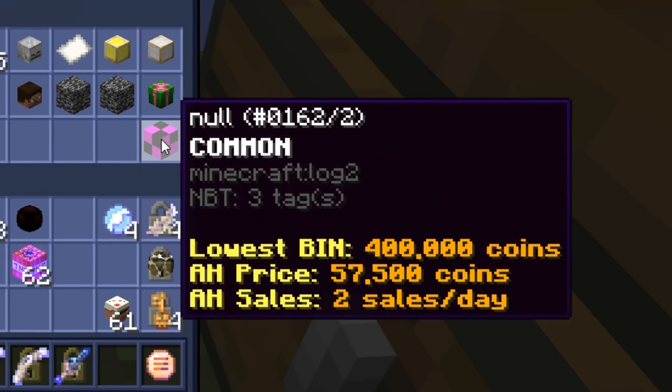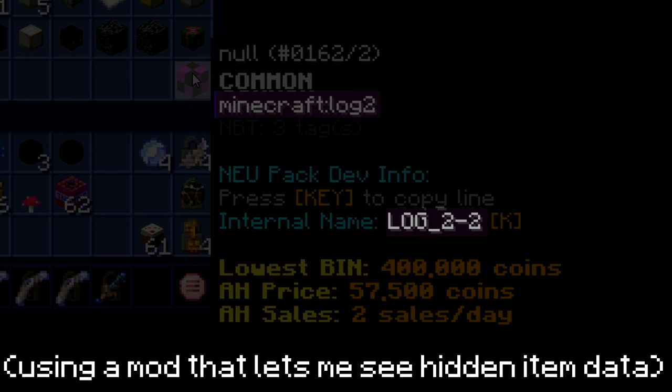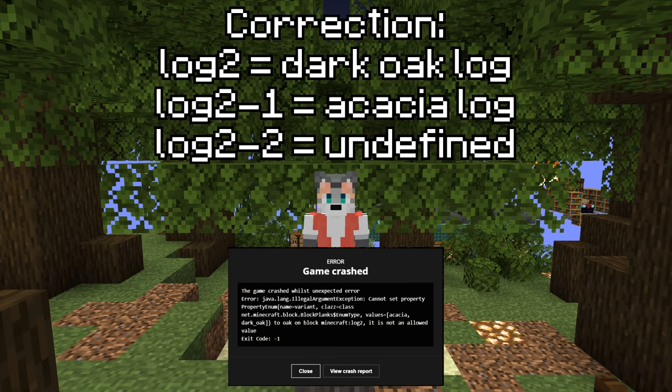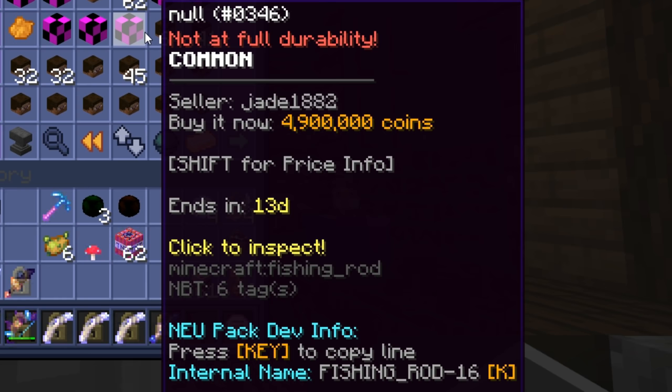Another one of my favorite nulls is the acacia log null, or log2 null, which just crashes your game when you place it, because its item ID is log2, which is not a valid log in Minecraft. Some nulls are into blocks, like leather boots, fishing rods, and bows.